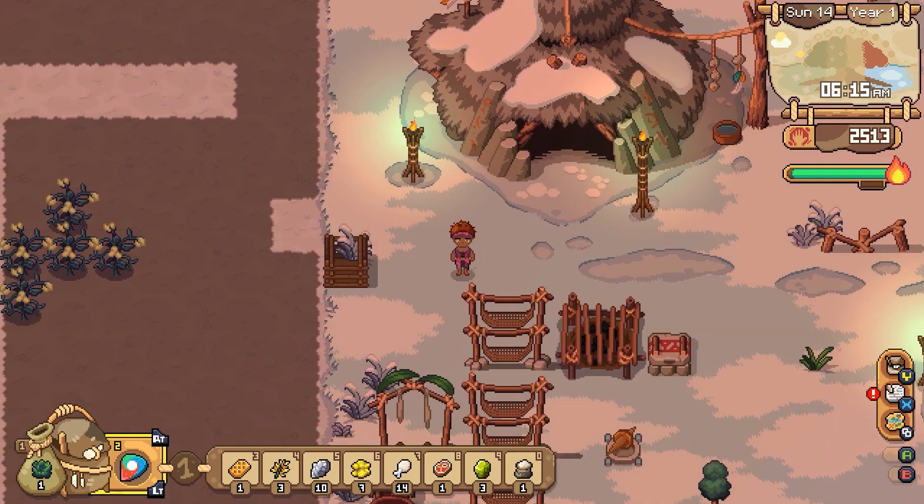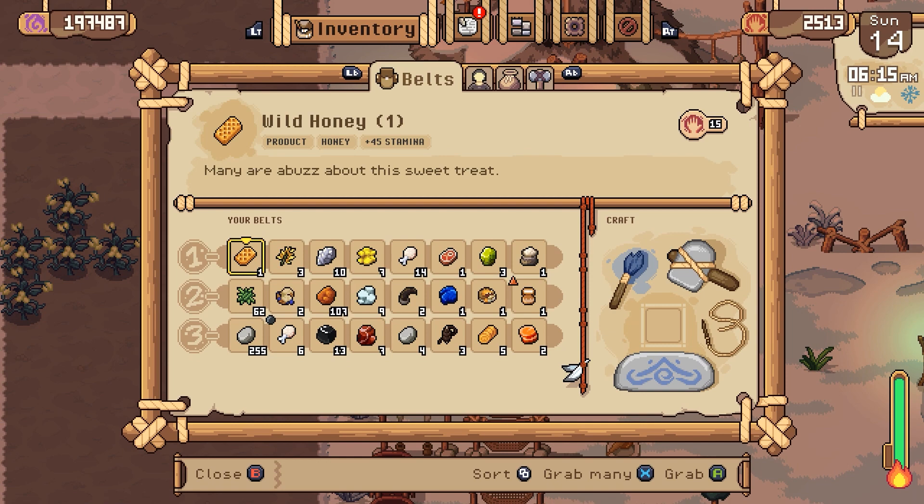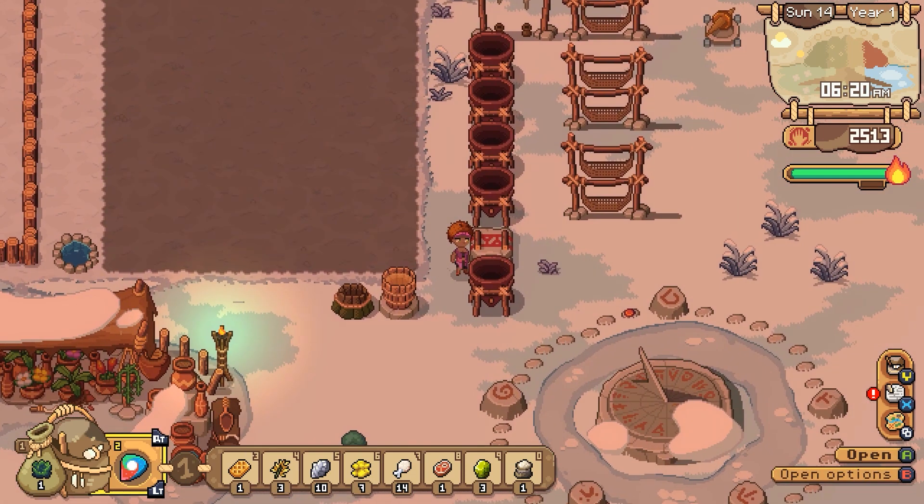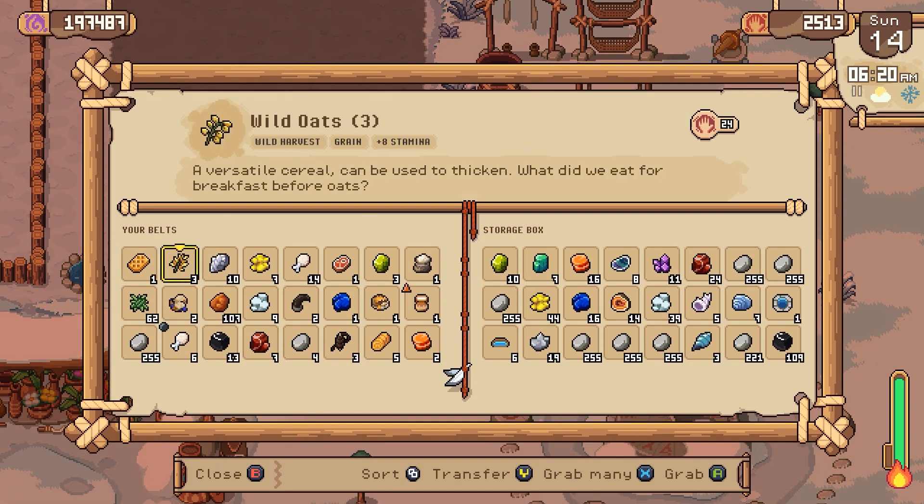Hello friends and fellow adventurers. It looks like I blacked out last time and we have an inventory full of gemstones. Let's go dump some of these off. I'm guessing I had no idea — I don't think I needed all these on me.